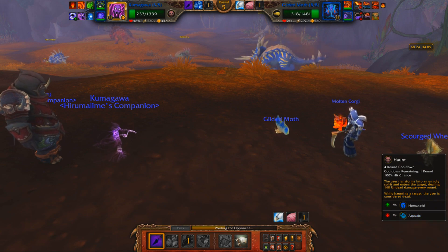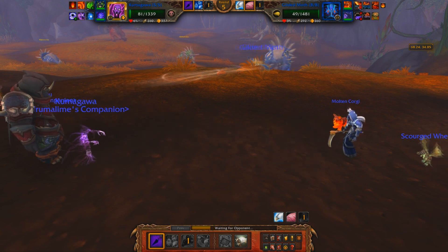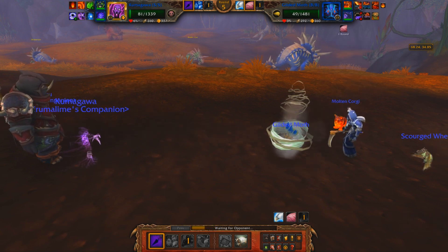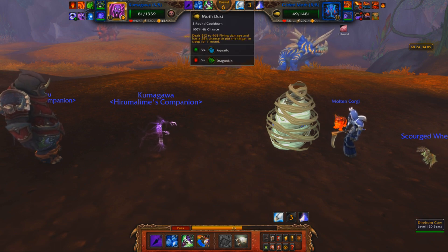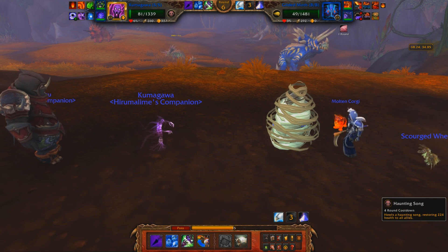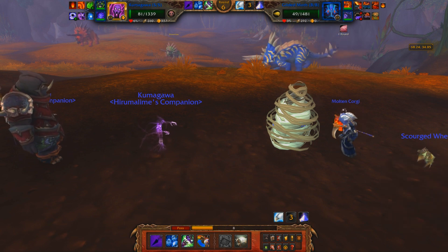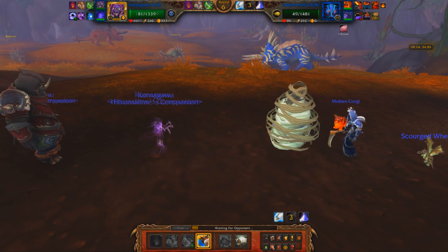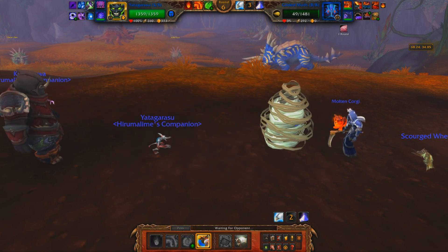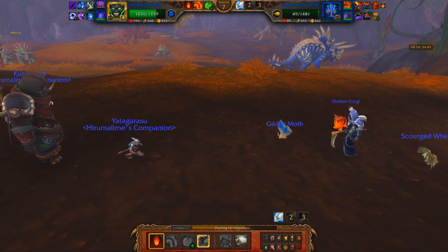A Shadow Shock on a low roll could mean the death of my Wicked Soul, in which case I won't be able to use Haunt on my next turn. At least he went for a Cocoon Strike — a Moth Dust is going to kill me, and a Haunting Song is not going to save me from that. I want him to stay alive so I can get off a Haunt, because this moth is going to kill me. I'm going to swap — I don't know if this is a good idea. I'm out of practice; old me would have known immediately.